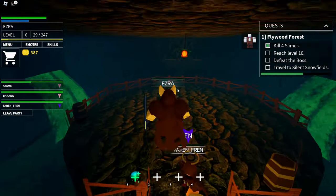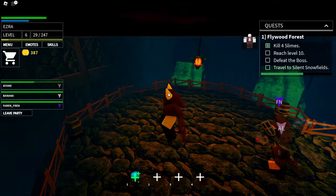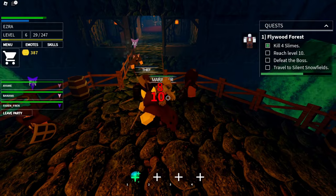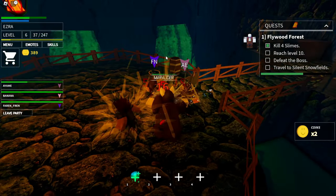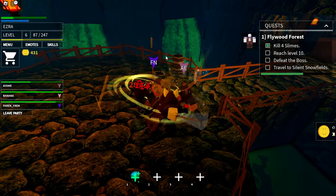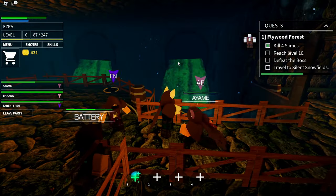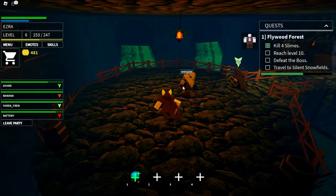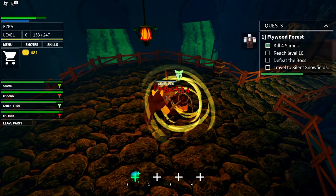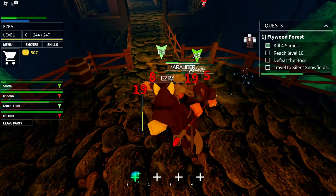A tip you should know: whenever you leave the server and rejoin, you spawn at the very start of the area. I recommend equipping the most walk speed equipment you have when trying to get to a boss, then swapping to health gear when actually fighting — it saves so much time since there's no mount system or spawn-where-you-last-were system. Also, if you die in this game you don't lose anything, so it's fine — you'll just spawn back at the closest spawn point. We're about to hit level 7 once this boss is dead.